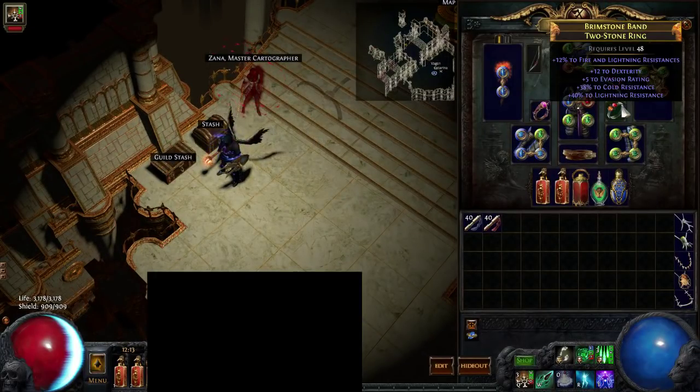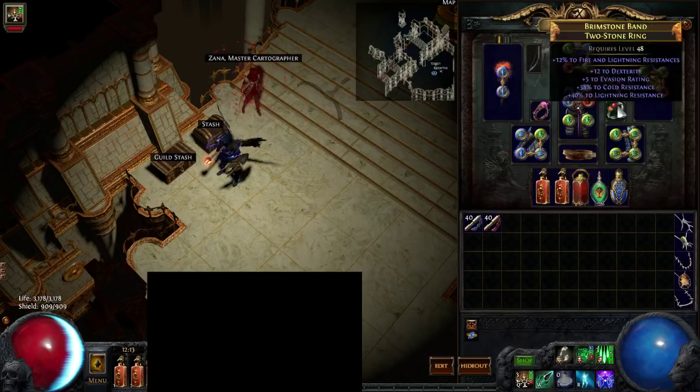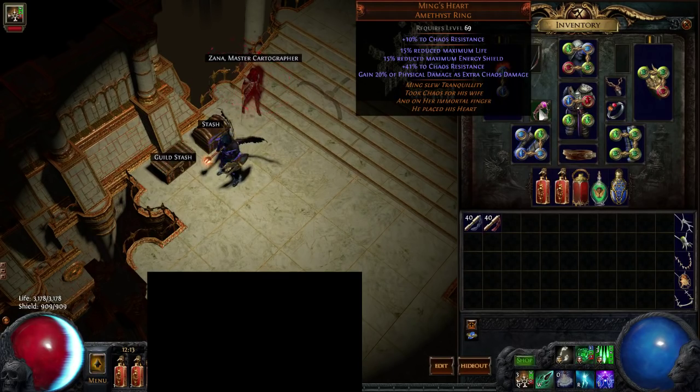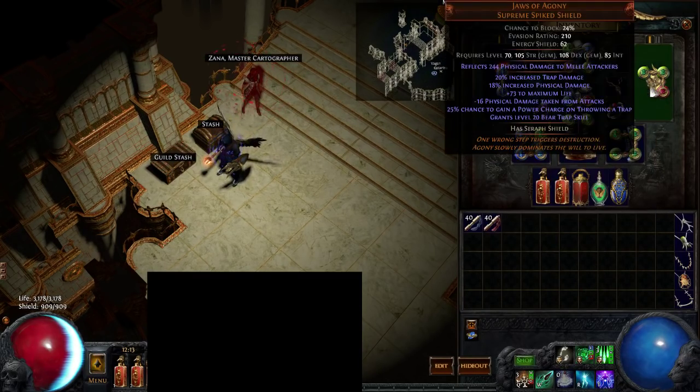For jewelry, get resists and life. My jewelry isn't all that great right now. Ming's Heart is a really good damage increase, but it reduces your life and energy shield. It does give some good chaos resistance if you really need it. Without it I'm at 3.4k life; with it I'm around 3.2k.